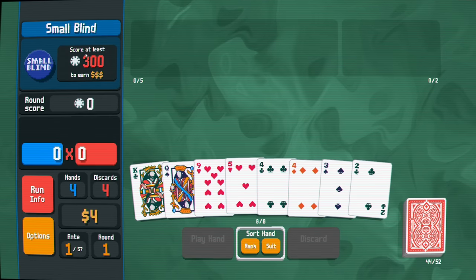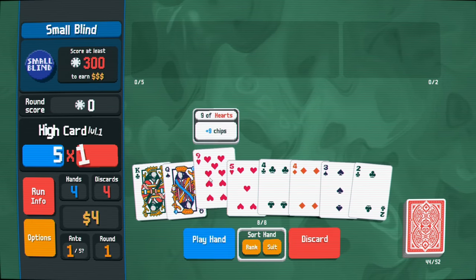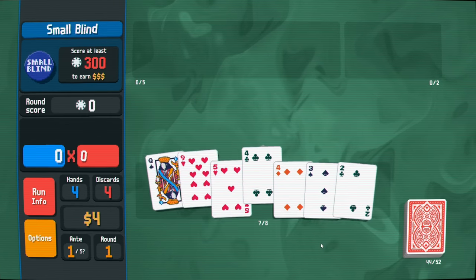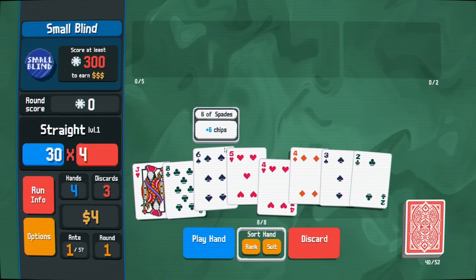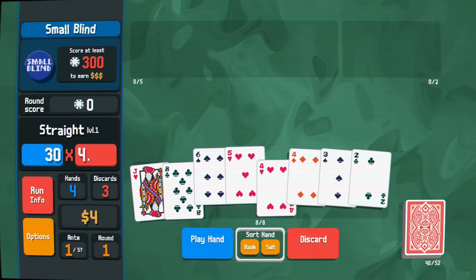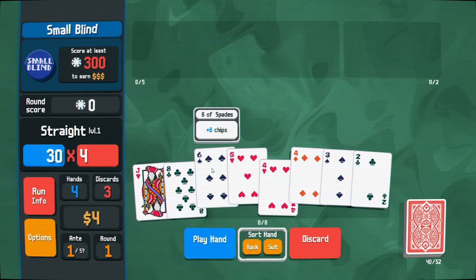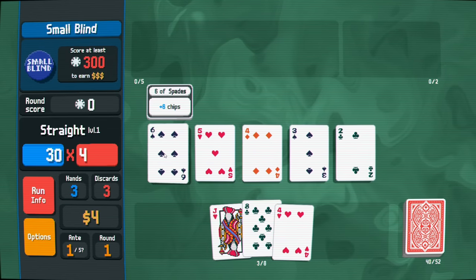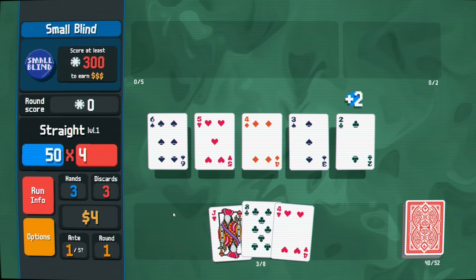Right now we have a pair, and we're trying to get 300 chips. A pair isn't super great - we have two, three, four, five - so I'm going to discard one of the fours and try to get a straight. It's a low straight, so it won't be amazing. A straight at level one is 30 chips times four, which is already 120 points, and it gains extra chips for each card.